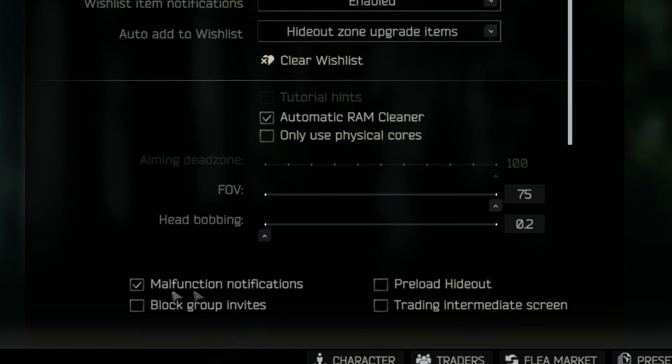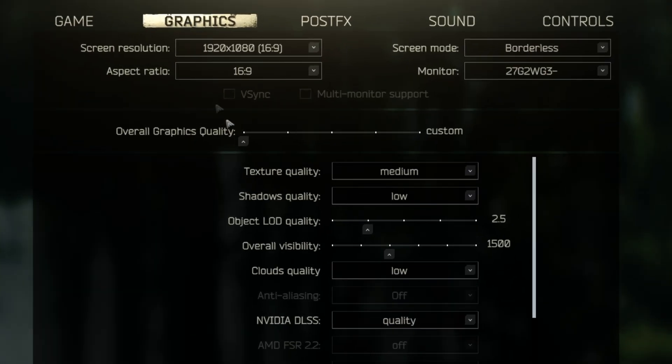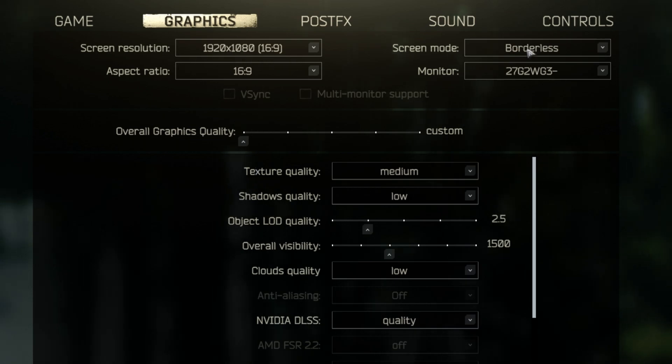These last four settings are personal preference but I'd recommend these. Next when it comes to the graphics settings, you can set the game to whatever resolution you want. I'd keep the aspect ratio at 16 by 9. When it comes to screen mode, full screen is technically the best but if you alt tab a lot, I'd recommend borderless.